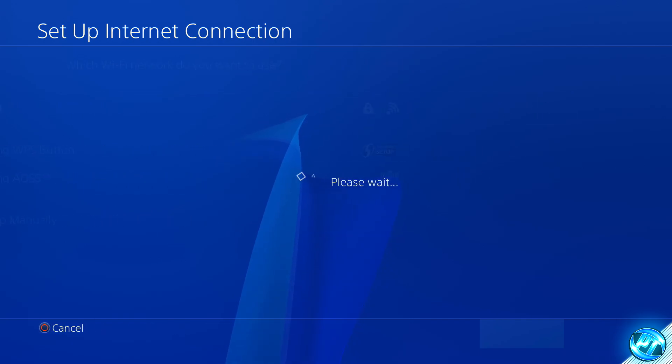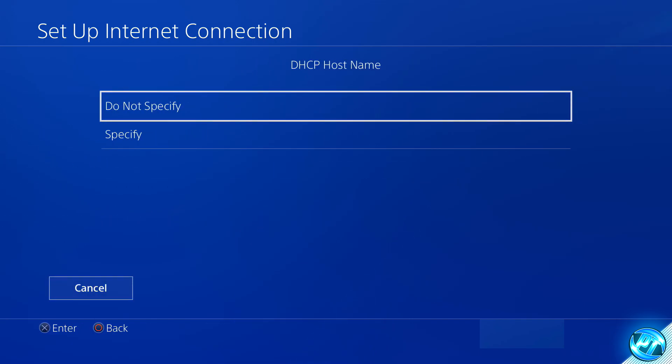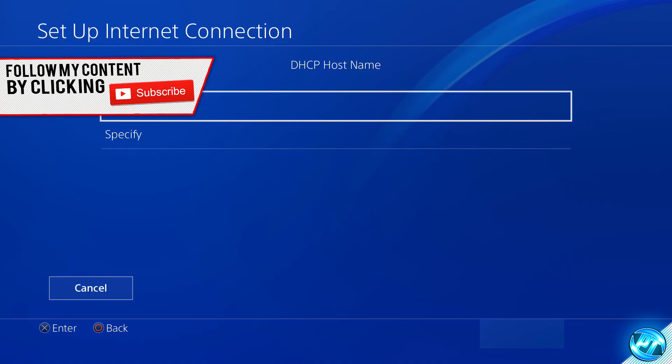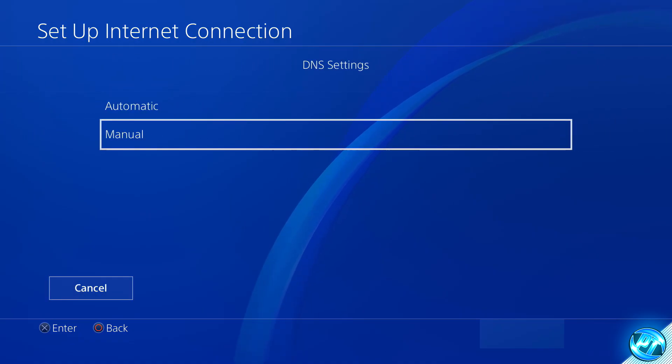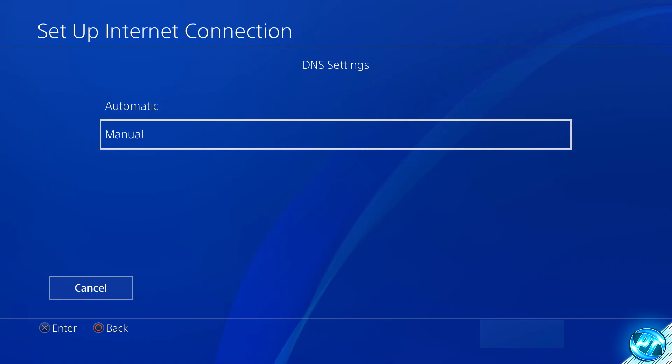Select the network you are connecting to. Under IP address settings, set it to Automatic, as the latest versions of the PlayStation operating system are really good at automatically detecting the best settings. For DHCP hostname, go to Do Not Specify. Under DNS settings, set these to Manual, as this is one of the most important steps for establishing the best connection possible.